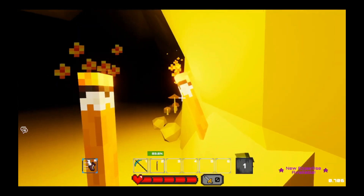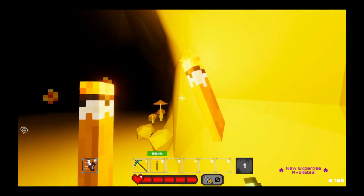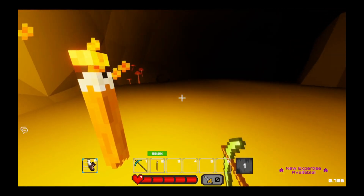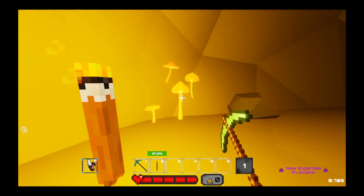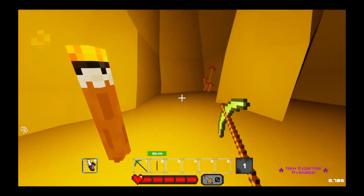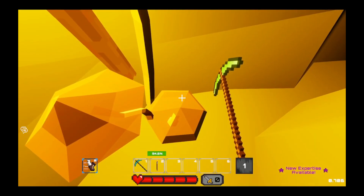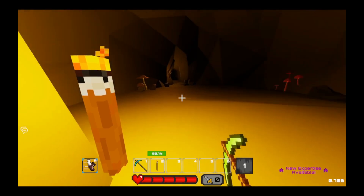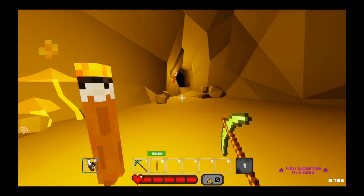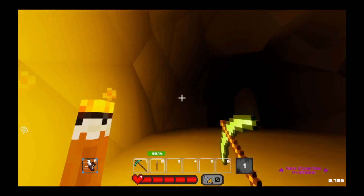That scared the crap out of me. Refuel torch — oh, do I need to have a torch? Oh my god, we have a torch! Those slimes just came out of nowhere, trying to mug me. Are those see-through? Where's the door? Do I just mine somewhere?